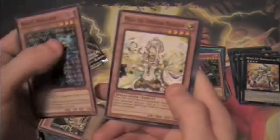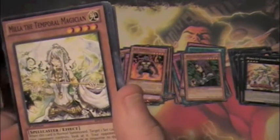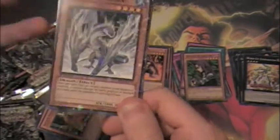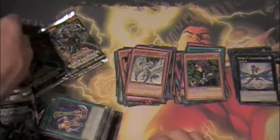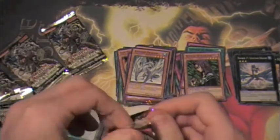Knight Assailant — a solid card. Myla the Temporal Magician — never seen that card. Blizzard Dragon Star Foil. This card was only a super out of a video game or something until now, so people might be interested. And another Leviathan — always good. Bait Doll — I'd probably run that in draft for lack of MSTs. That Blizzard Dragon Star Foil might be collectible.